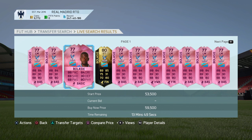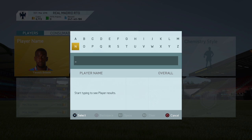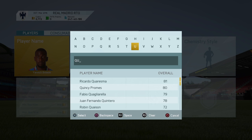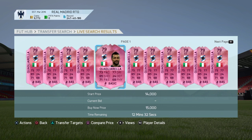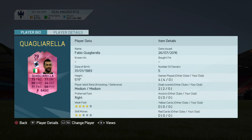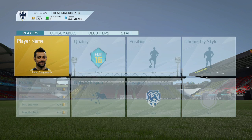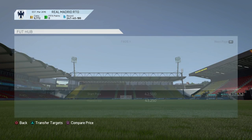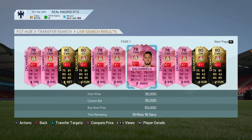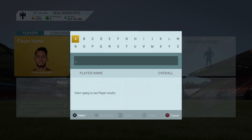Same thing applies to Cavani if he wins. With Quagliorella, a lot of people like him because he's an old-time player, but I highly doubt he'll get it because of his two-star skill moves. I believe it'll be Kalanoglu who gets it, because the majority of people like him and he's at a decent price as you can see.